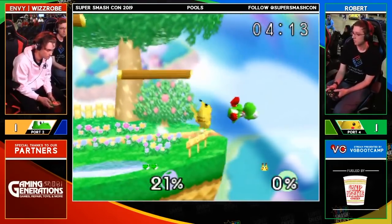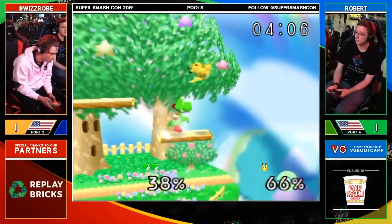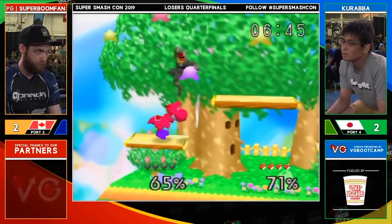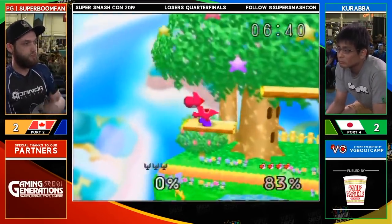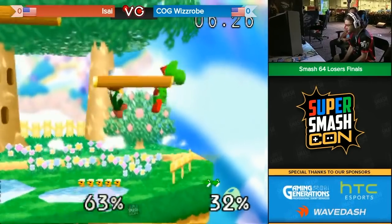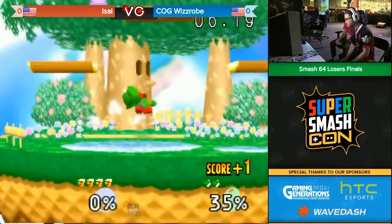As Yoshi got better in the meta, more and more players started to play him and get better results, causing him to move up more in the meta. The best Yoshi player, and the 3rd best player in the world as of the last ranking, is the Japanese player Kuraba, who placed 7th at Super Smashcon 2016 and 2nd at Smashcon 2017. In addition, Wizrobe, the best Captain Falcon in Melee, also played Smash 64 and ranked 5th in the rankings while using Yoshi as well. Other than those two, a bunch of other Yoshi players did well, such as Tacos, Bono Bono, and Hio, to advance the Yoshi meta in this game.